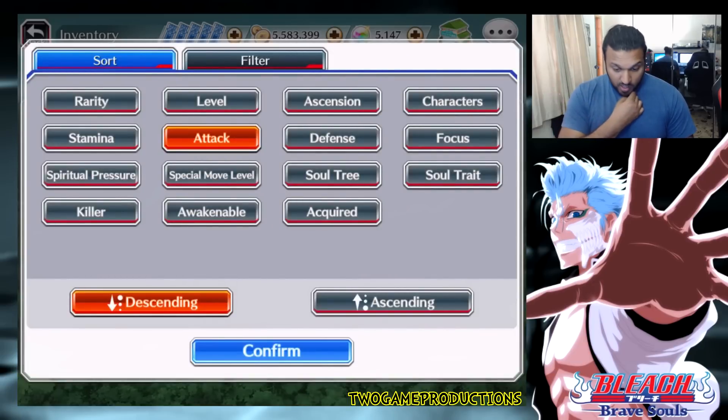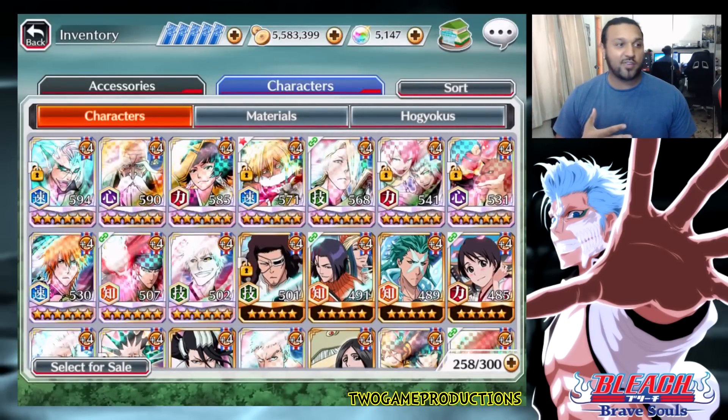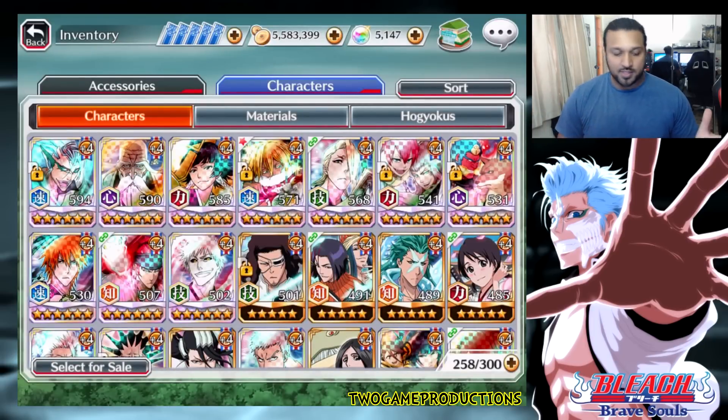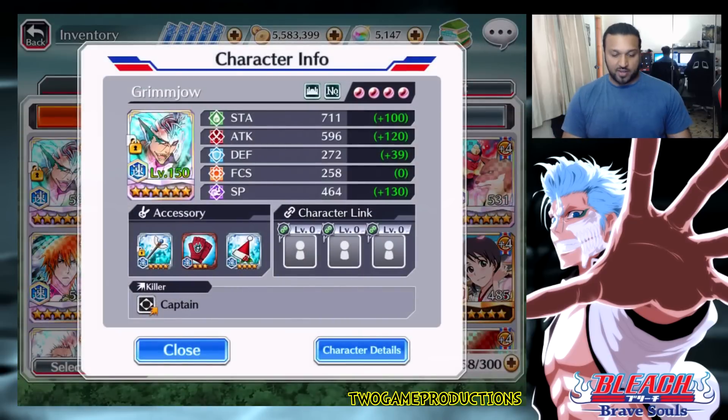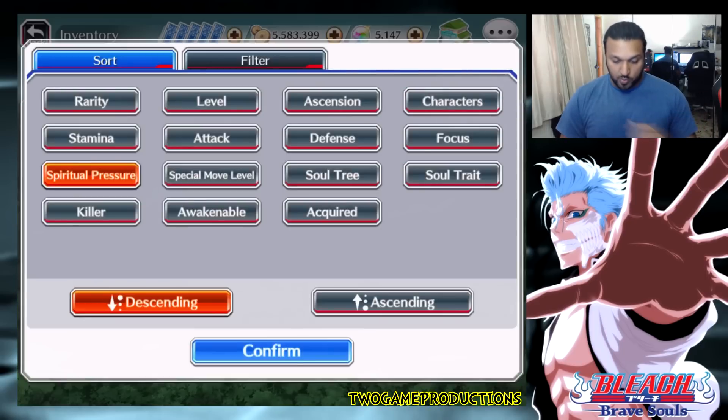Let's also sort by SP. You can see characters ranked from highest SP to lowest right on screen. Clicking into one confirms it — his SP with items equipped adds up to 594. This makes it so much faster to evaluate your roster without jumping in and out of individual character menus.